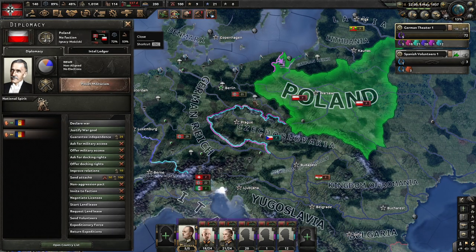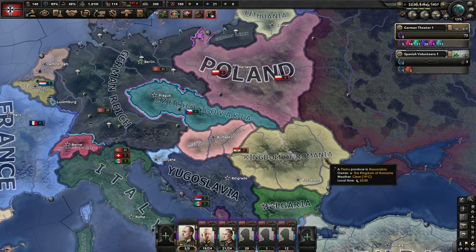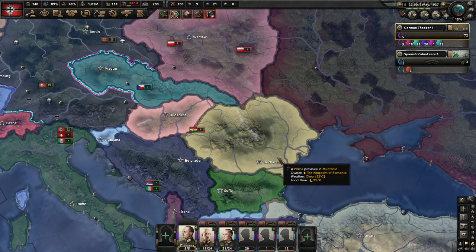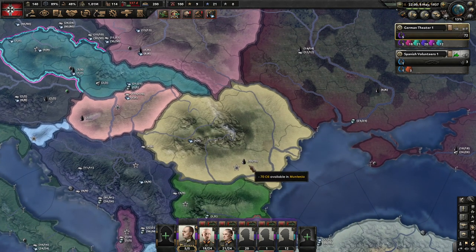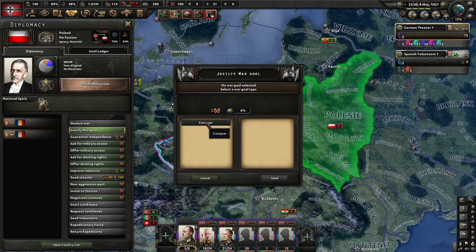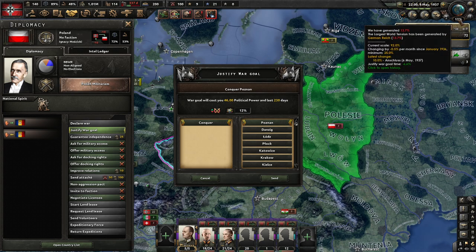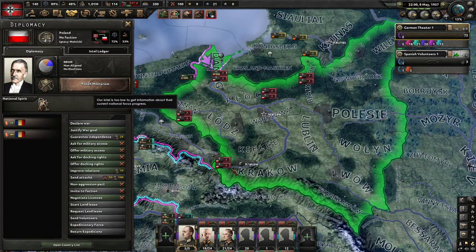I was considering whether we should fabricate a war. If I go to war with Poland right now I will also be at war with Romania. There is 70 oil in Romania that I can just take right now, but you need to conquer their land before you peace out otherwise you cannot take any land. The world tension is not high enough that the Allies are going to protect them. On the other hand, maybe Poland is going to form his own faction.